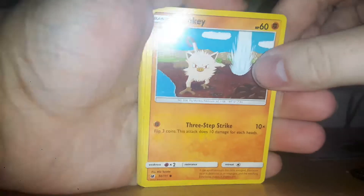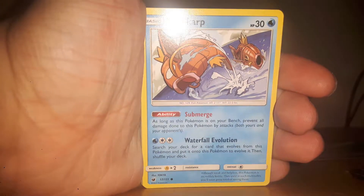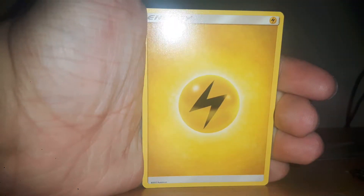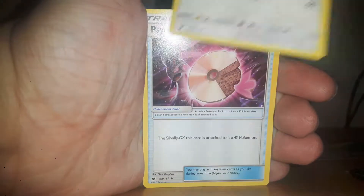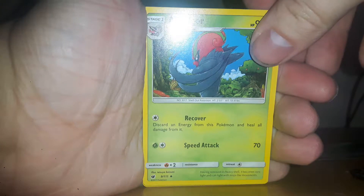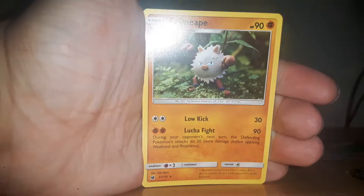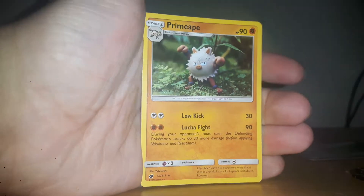So here we are with the other cards: Mankey, Remoraid, Magikarp, Stufful, Exeggcute, Electric Energy, Staravia, Psychic Memory, Sneasel, Weavile, another Exeggcute, and a Primeape. No other Rares.